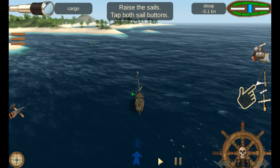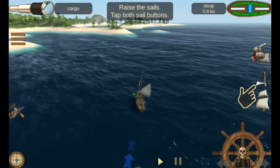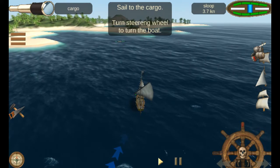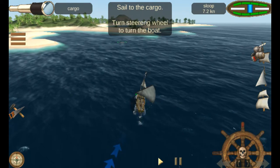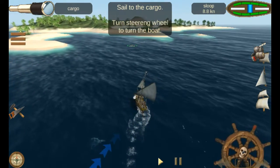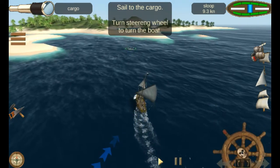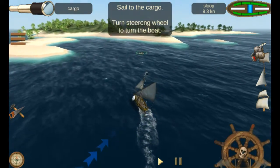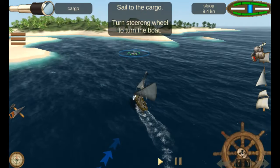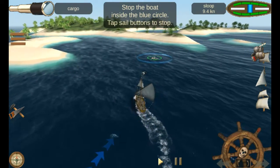Alright, what am I supposed to do? Raise the sails — tap both sail buttons. Okay, there's a... alright. Sail to the cargo, turn the steering wheel to turn the boat. Oh, I like the mechanics a little bit. I mean, a little bit complex, but it looks pretty cool. And the handling is pretty solid. Not bad.